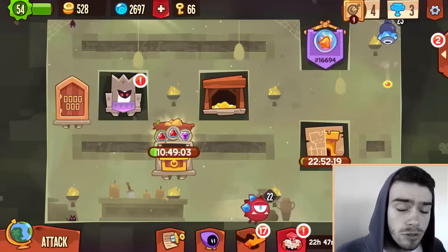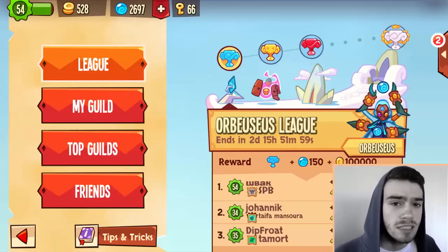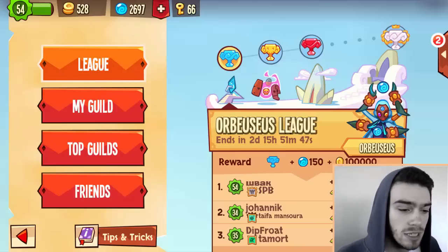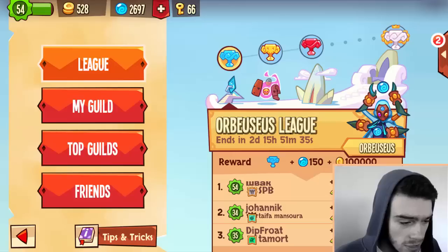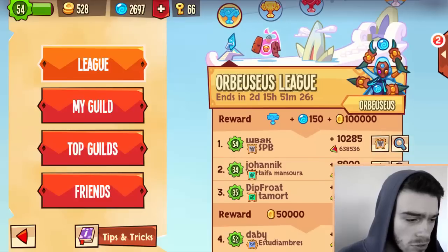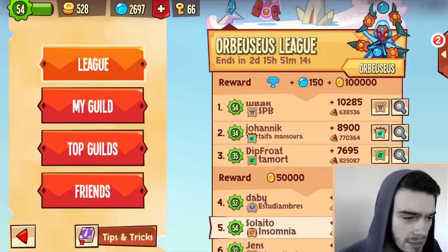There are also some new leagues. Previously you battled legendary legends who return from the dead, but after defeating those you get matched against the gods, which is even more insane. Right now I'm in the Orbuse league — battling a god of thieves — and we'll have to face three gods in total before reaching the King of Kings league. These god leagues give 150 orbs and 100k gold for top 3, which is basically the same as the legendary kings, just more of the same.